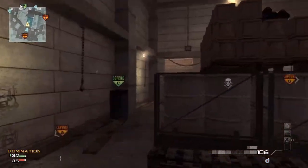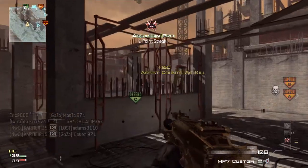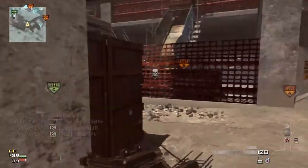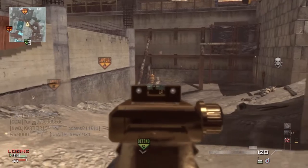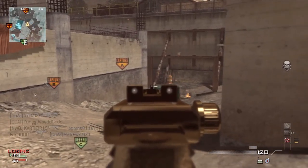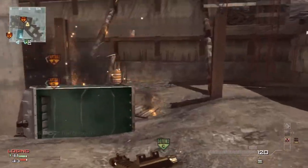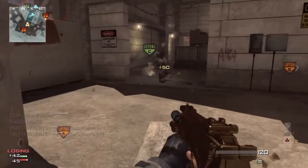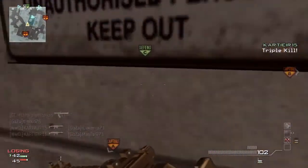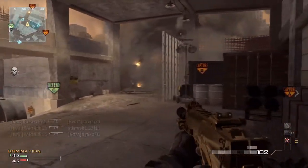I figured I'd talk about the new update that just happened, and it was a pretty big one for PlayStation — monumentally huge. Today is the release of the first two map packs, which is Liberation, the one that takes place in Central Park. It's pretty big, open — great for snipers and assault rifles, not so great for anything else.